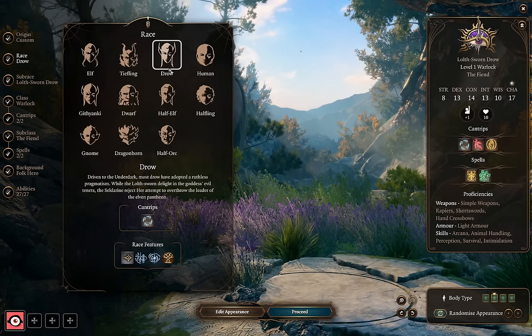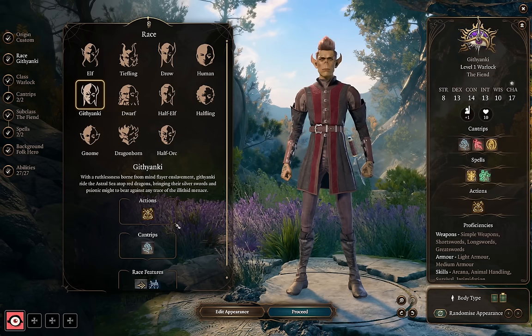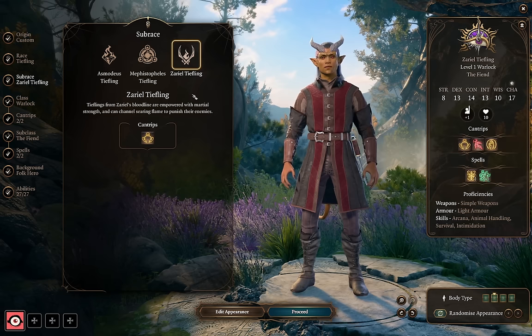Similarly, Drow give you proficiency in Perception as well as a casting of Darkness, which will come into the build later. Asmodeus Tiefling also gives you a casting of Darkness and Hellish Rebuke, as well as resistance to fire damage, which is a super common damage type. Gith makes for excellent spellswords — they get access to medium armor and a casting of Misty Step, which is really important for any melee spellcasting build. Halfling's lucky feature letting them reroll ones is maybe one of the most powerful abilities in the game. I'm going to pick an Asmodeus Tiefling for their Darkness and Hellish Rebuke, but a Zariel Tiefling's smite casting is also a fitting choice for a Pact of the Blade user.